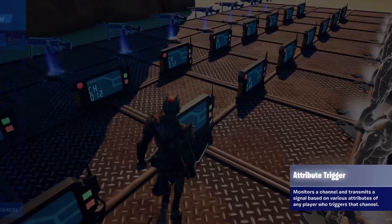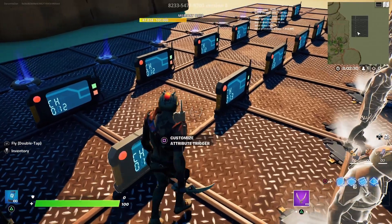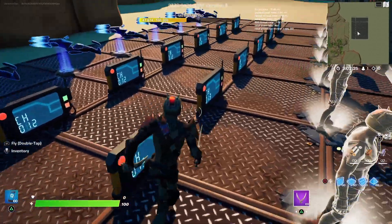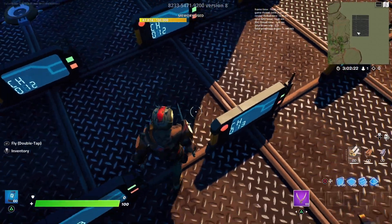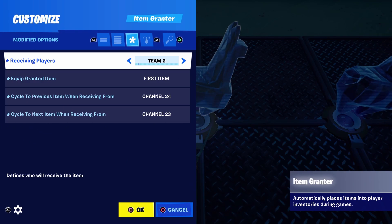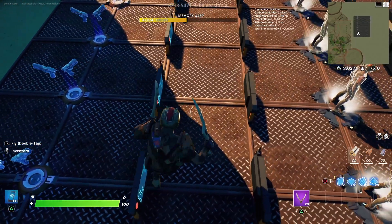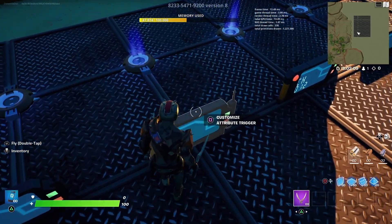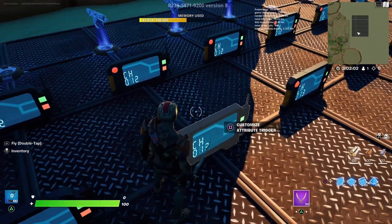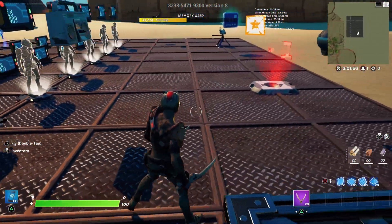For the melee setback, place a tracker device with these settings: eliminated target value 1, weapon category melee, show on HUD no, tracker completion ceremony no, reset progress when receiving from channel 13, when complete transmit on channel 13. It's important to set 'when target is reached: do nothing.' When eliminated by a melee weapon it sends a signal on 13, which also resets the tracker so it can be used again. Then add attribute triggers listening to channel 13 to filter by team and cycle the weapon backwards — team 1 transmits on 22, team 2 transmits on 24, going up two each time.